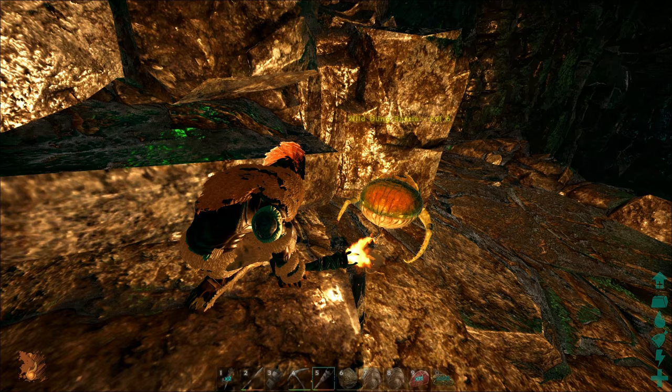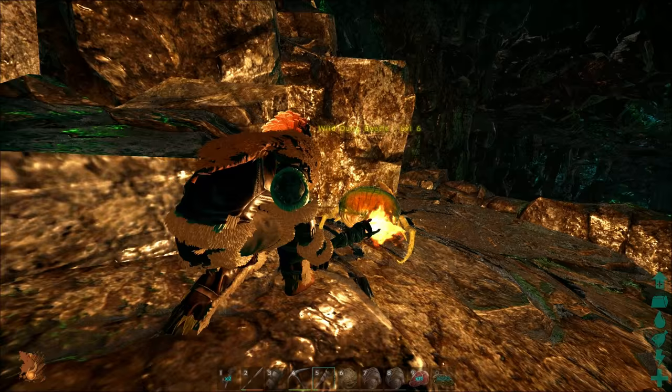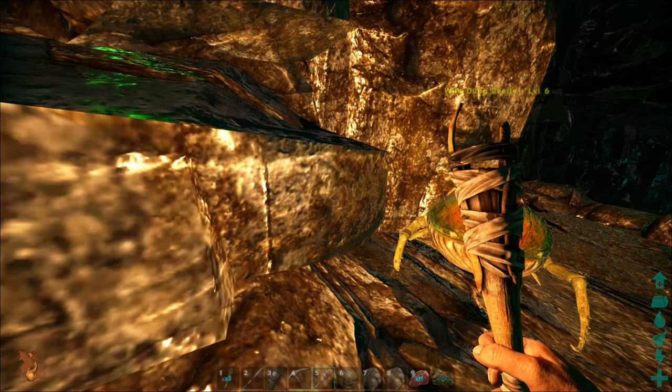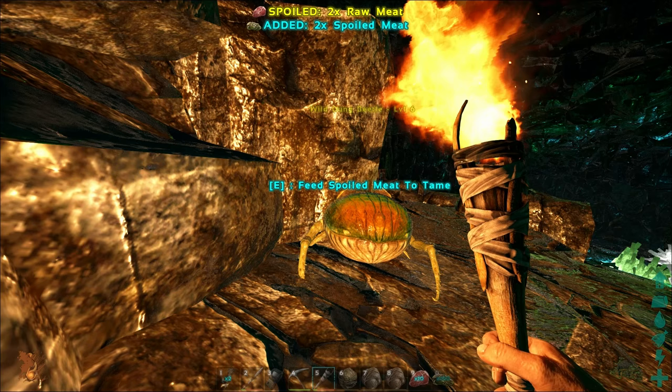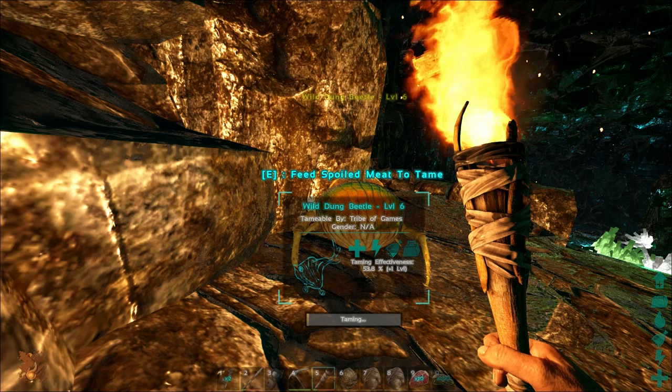There are other things you can feed this dino aside from raw meat. The best thing you could feed it would be giant poop, or if you don't have that, different poops in general would be wonderful to feed to this dino. You can also feed it spoiled meat. Let's take a look — as you can see the taming progress while it's going down is quite insignificant at this point.